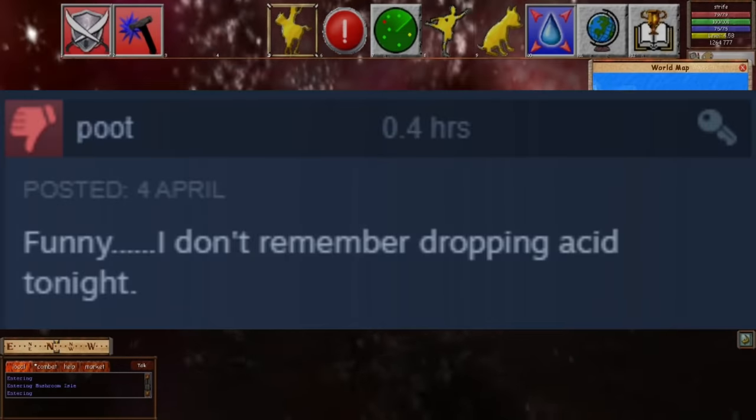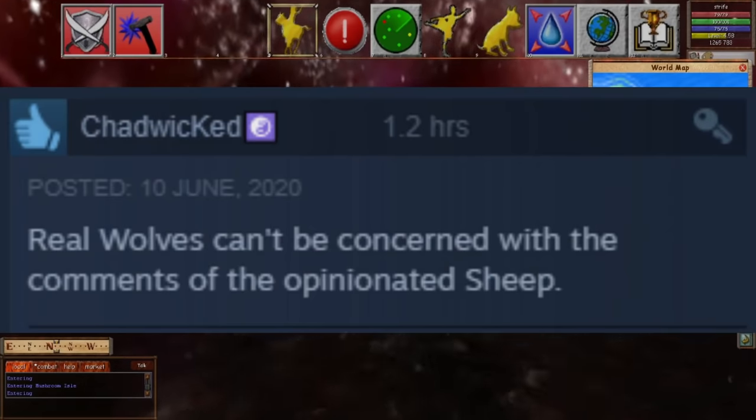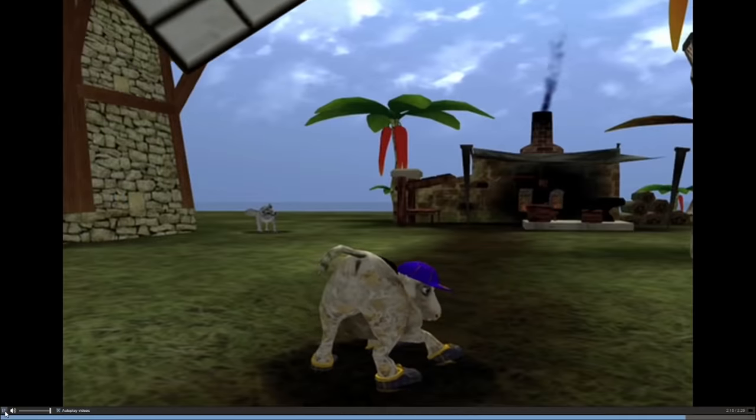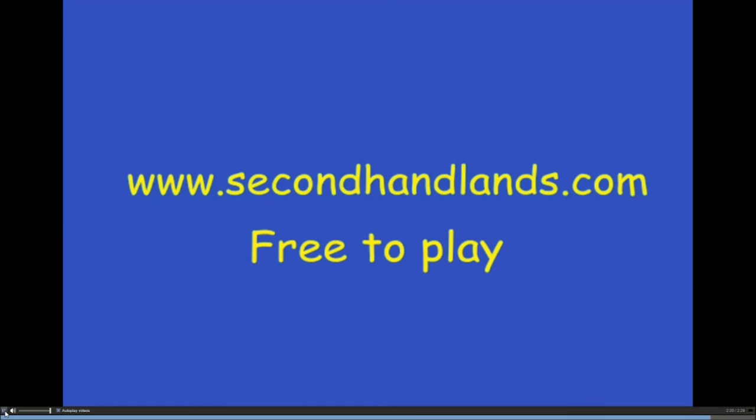While making the long swim across, let's read some reviews. 'Funny, I don't remember dropping acid tonight.' 'It's worse than it looks, and it looks like regurgitated spinach soup.' 'Real wolves can't be concerned with the comments of the opinionated sheep.' 'Great party game for challengers — my friends and I see how long we can go before vomiting, the last one wins a cash prize.' 'I have to go wash my keyboard now.' 'I recommend keeping Task Manager open in case you need to suddenly end the game to save your mental health.' Also, if you watch the trailer for this game on Steam, it's made using Windows Movie Maker — they're still using the default blue background and yellow font.